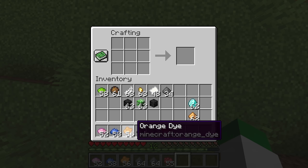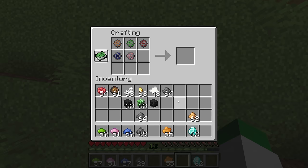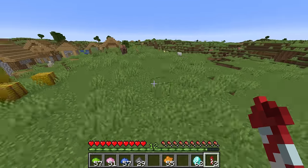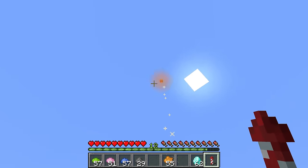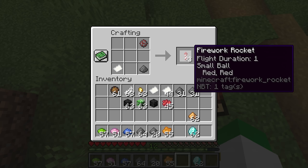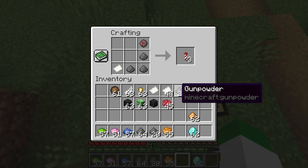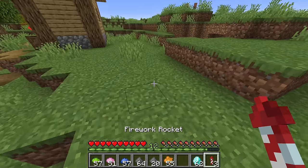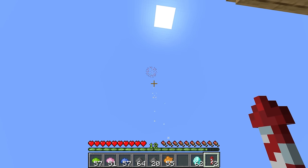We can have not just one, but actually multiple firework stars inside of one firework rocket. Although this is incredibly expensive, if you want a really great looking firework, you can definitely do this. The final point of customizability is the flight duration, which can be one, two, or three — this means how far up the firework goes before it explodes. The gunpowder pieces do have to be separated in the crafting grid, which makes it impossible to have more than five firework stars if you have flight duration three.